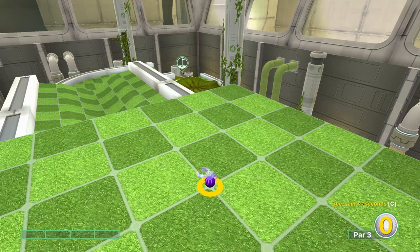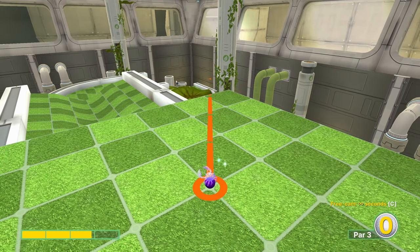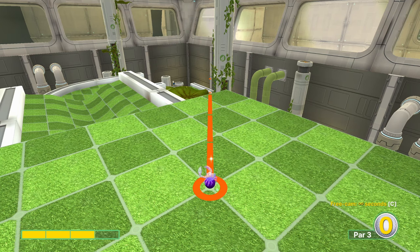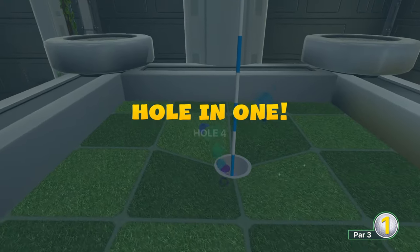Hole number four — this shot is going to look really scary, so I'm going to leave it on screen for a long time. In the far background there are white strips on the wall with silver sides. We're going to go exactly three power, getting the tip of our cursor to the very left edge of that piece. It's very important to be exactly three power for the hole in one. And if you go too far to the right, you will bounce out of the course, so if it looks scary, go a bit to the left.